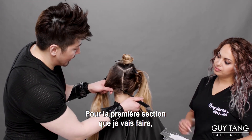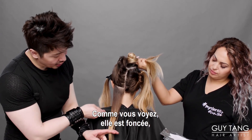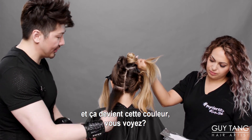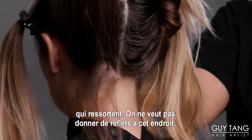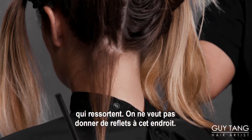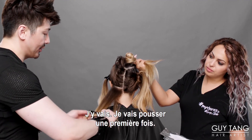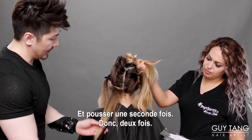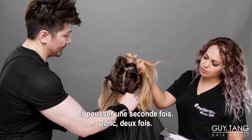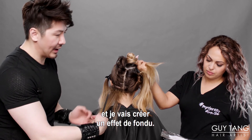So let's get started. The first section I'm going to take is a curved horizontal section here. As you can see, she's dark and she's going to transition into the lighter pieces. As I lift her up, she has a bunch of short pieces that come out — you don't want to highlight that, you don't want to draw any attention to that, so leave that alone. I'm going to go in and push once, then push one more time — so twice. Then you'll see me do a little bit of overlapping through here and feather it down.